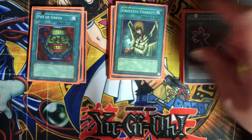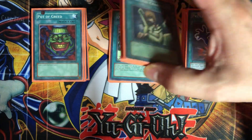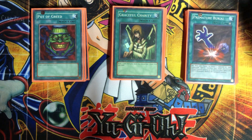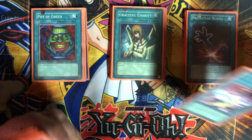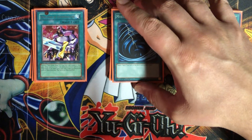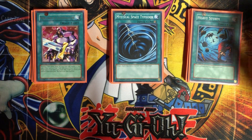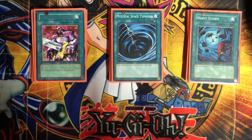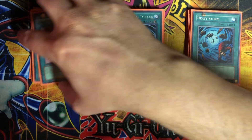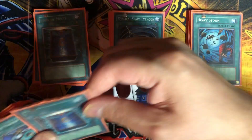For spells, we have standard stuff: Pot of Greed, Graceful Charity, Premature Burial. No Snatch Steal in this deck — didn't find a need for it, but if you can find space, why not. Delinquent Duo probably should be in here too; I'm not sure what to cut for it, so throw suggestions in the comments. We also have Nobleman of Extermination for spell and trap removal. Once you know your opponent's hand, if they start setting spells quickly to hide them from you, Nobleman can punish that.